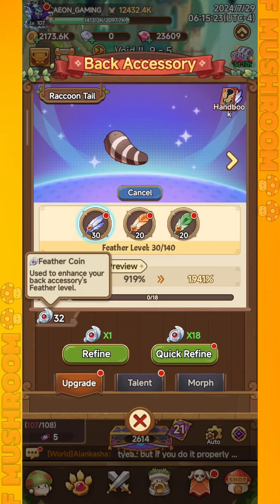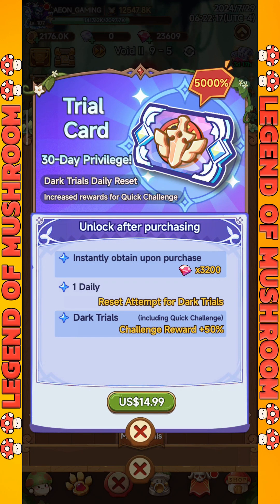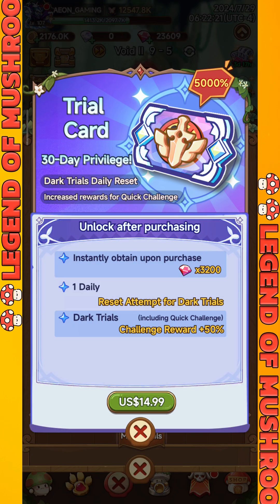To get more feather coins or Divine Feather Coins, you can buy the Dark Trials Pack, which gives you an additional reset chance every day, and can definitely help you collect more feather coins.